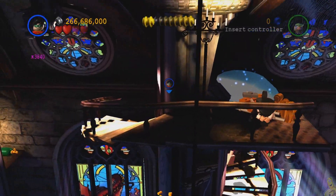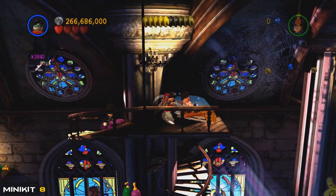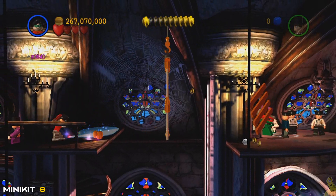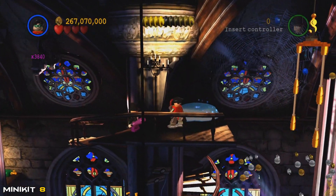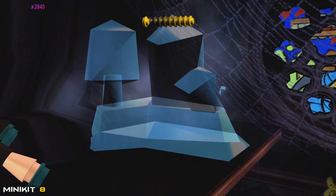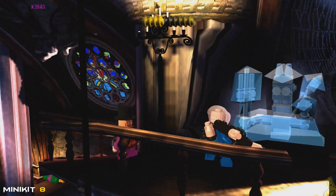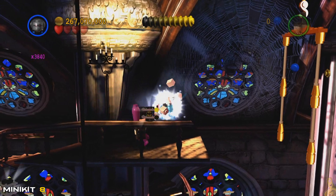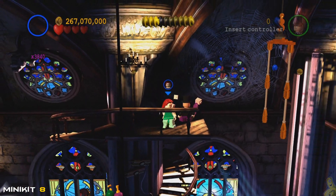Before making across this makeshift bridge that drops out when you run across it — so be careful. All the way up this spiral staircase we find a few bad guys and a pile of bouncing bricks. We'll get those out of the way and then focus on this freezy puddle in the back — pull out Mr. Freeze and blast it by pressing Circle or B depending on which console you're playing on.